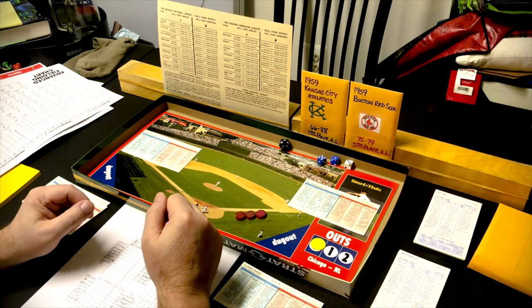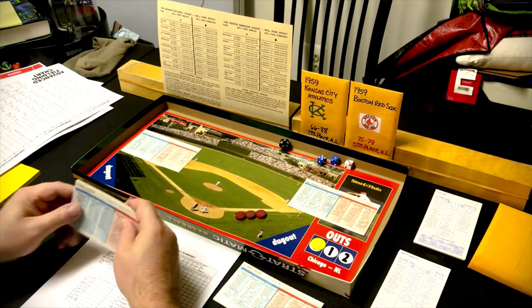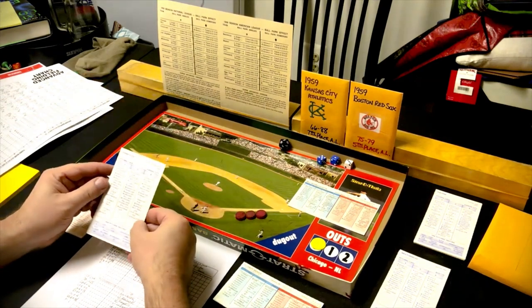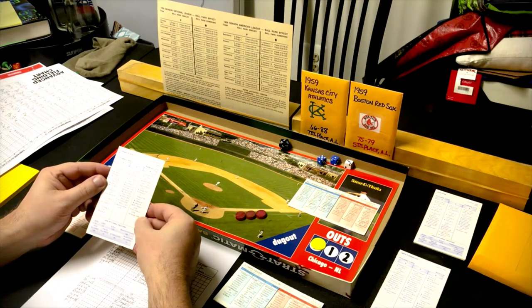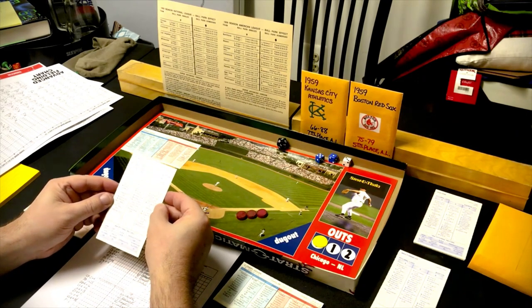This one's going to be between the 1959 Kansas City A's visiting the 1959 Boston Red Sox. The starting pitcher for the visiting Kansas City A's will be Johnny Cox — I don't know how you pronounce that, but it's one of those two. In 1959 he was 8-12 with a .434 ERA. On the mound for Boston will be Bill Monbouquette, who in 1959 was 7-7 with a .414 ERA.